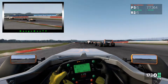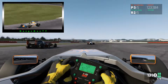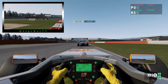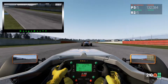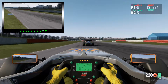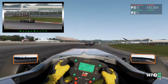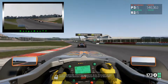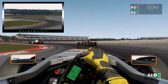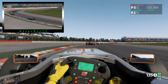Da kommt jetzt eine recht gute Stelle, nach der Kombination von Kurven. Da jetzt schön rausbeschleunigen. Er ist ein bisschen über die Vorderräder rausgerutscht offenbar. Und mir hat es dann leicht das Heck weggezogen, weil ich einfach zu euphorisch war und mir gedacht habe, meine Chance, wenn der ein bisschen rausgetragen wird. Bin dann zu kräftig aufs Gas gestiegen und habe selber das Heck ein bisschen verloren. So gesehen hat es mir gar nichts gebracht, ich habe den eigentlich auch nicht überholen können. Zweite Runde geht hier auch schon zu Ende.